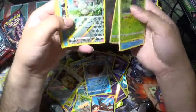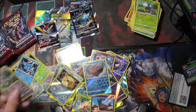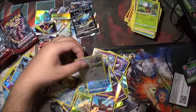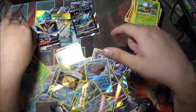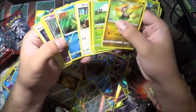Green card. A Mincino reverse holo — that one almost just fell. I accidentally bent it a little right there on the edge. That's not the best but it's not going to kill me. Remoraid — back to that usual fish.